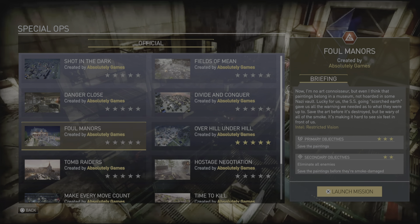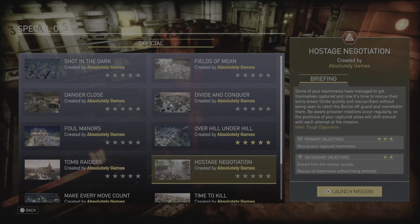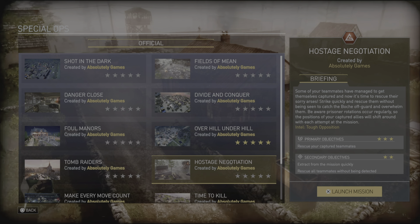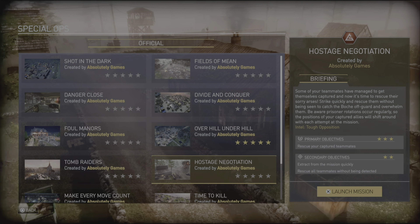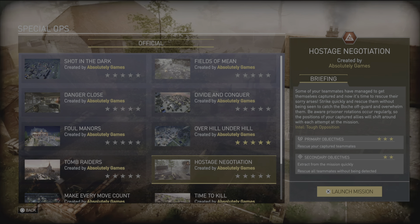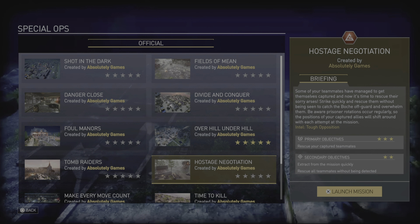So I'm going to attempt the Hostage Negotiation map to see if perhaps it's simply an issue with the Foul Manners mission specifically. Some of your teammates have managed to get themselves captured and now it's time to rescue them - strike quickly and rescue them without being seen to catch the Bosch off guard. Prisoner rotations occur regularly, so captured allies will shift positions with each attempt.